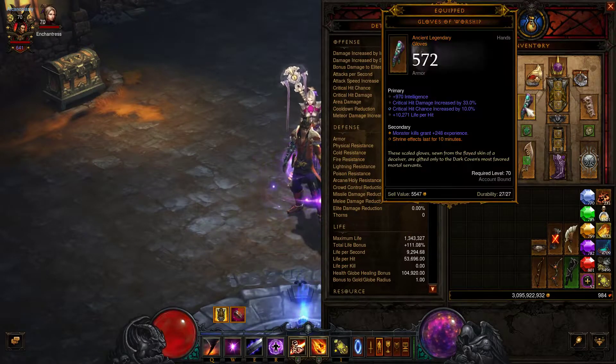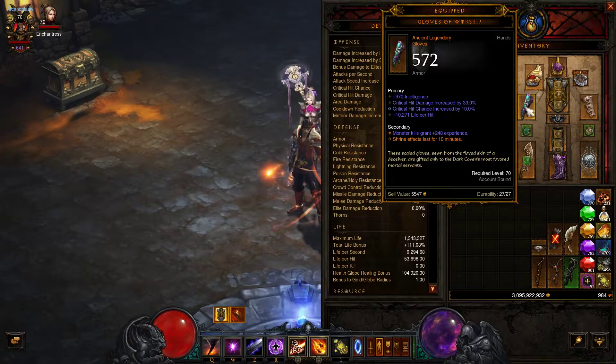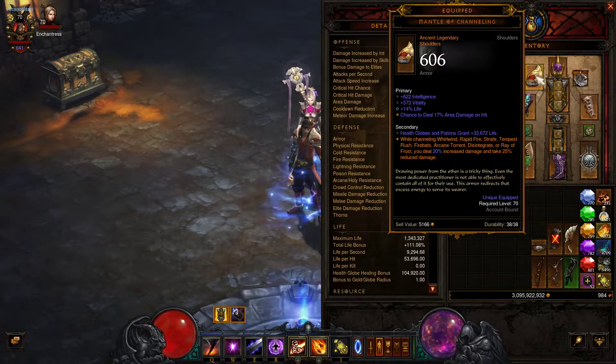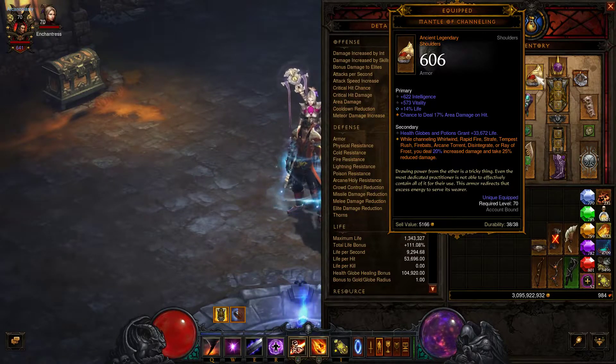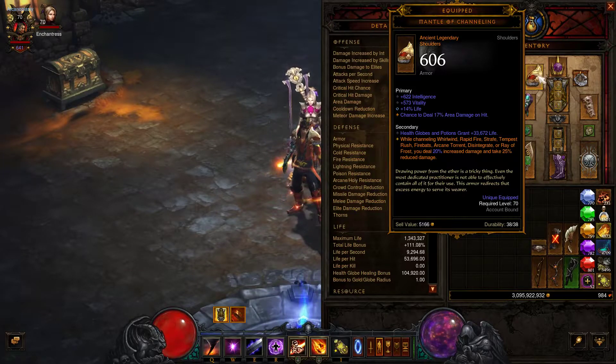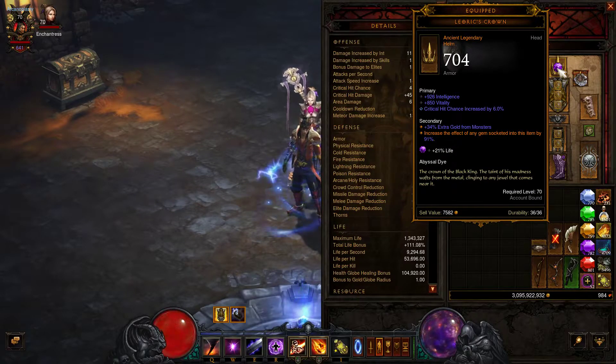For my gloves I have the Gloves of Worship — shrine effects last for 10 minutes. There's not really too much for this build that would improve it as far as gloves go, but these have pretty good stats. For my shoulders I have the Mantle of Channeling, which is a must-have for any channeling build because of the increased damage and defense while you channel.